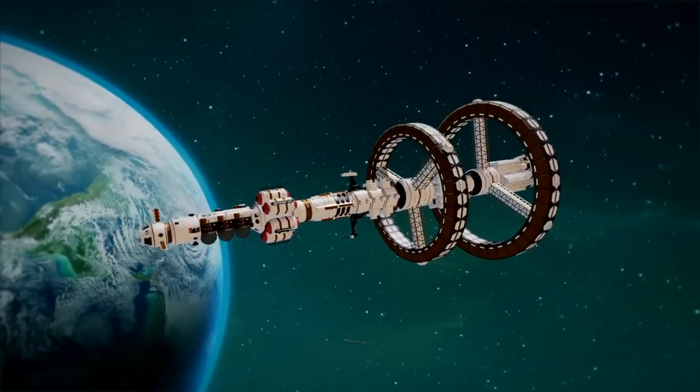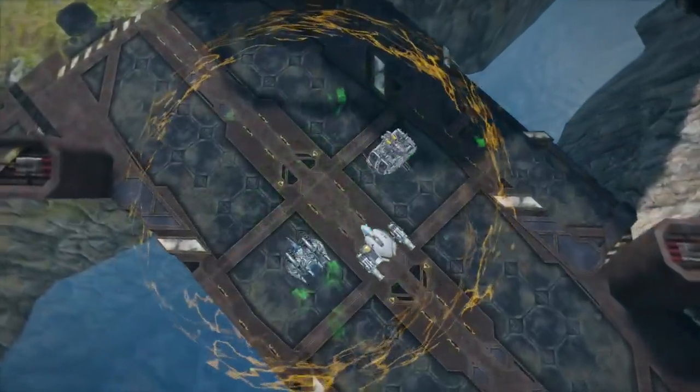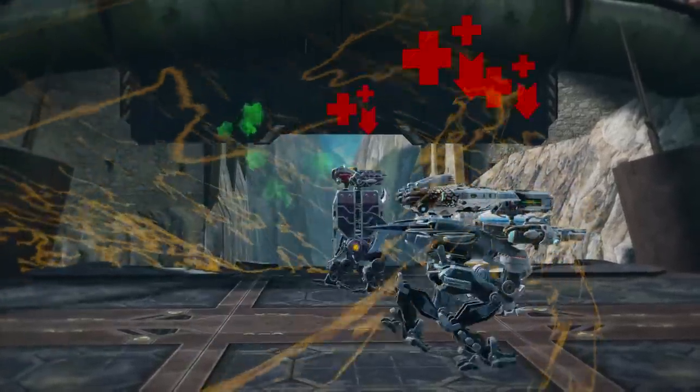New Mothership — Roulette — inflicts rust on enemies within range. This effect deals damage over time and makes enemies harder to repair.